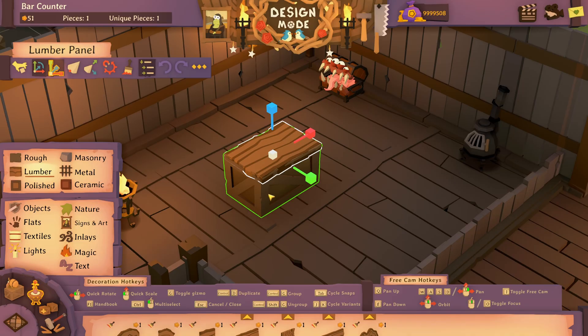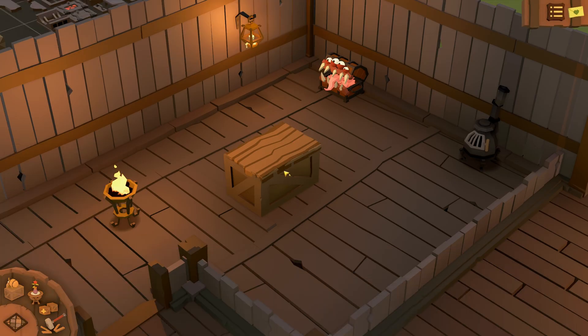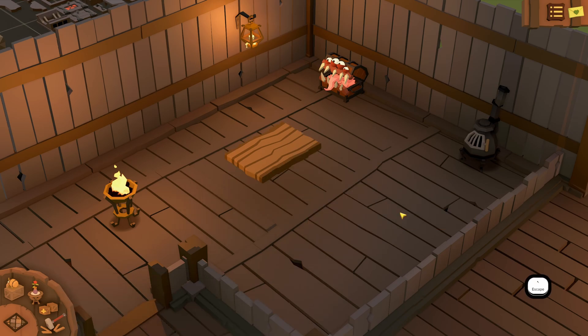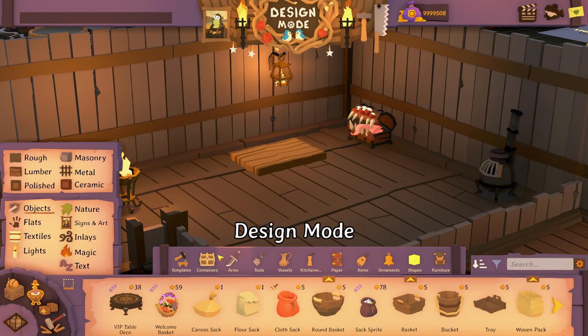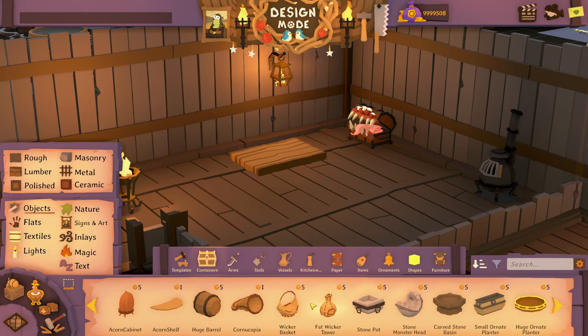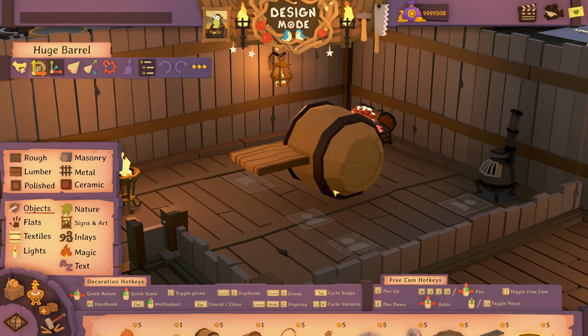The original bar model is visually clashing and I want to turn it off. I could do that by exiting design mode with the Escape key, selecting the bar, right-clicking, and turning off the model. So a floating bar top is cool but let's add some supports — just something simple, maybe a barrel. This one is way too big, so I could hit Tab to switch between snapping points.